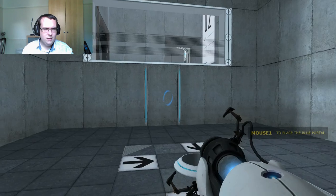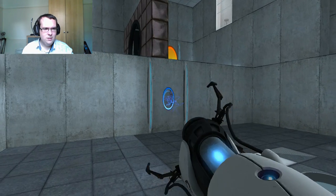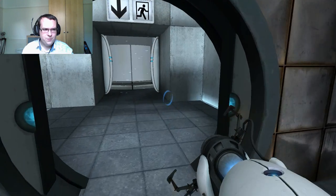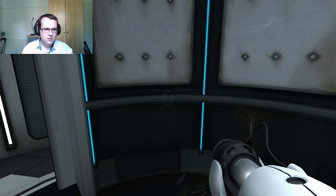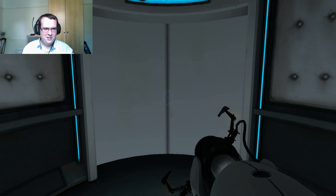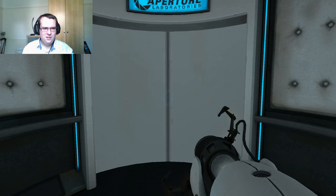You are now in possession of the Aperture Science handheld portal device. With it, you can create your own portals. These interdimensional gates have proven to be completely safe. The device, however, has not. Do not touch the operational end of the device. Do not look directly at the operational end of the device. Do not submerge the device in liquid, even partially.